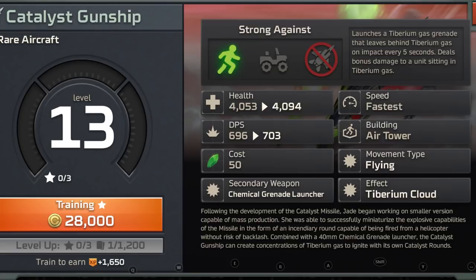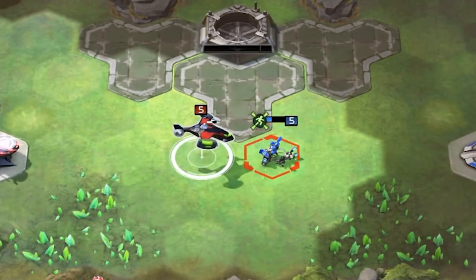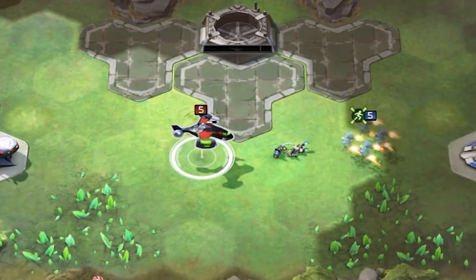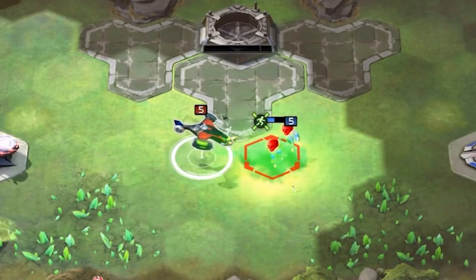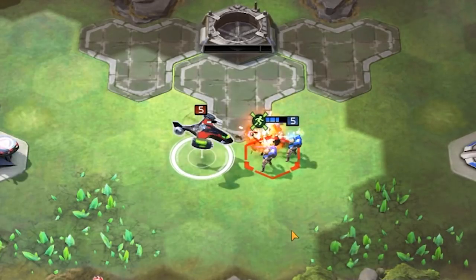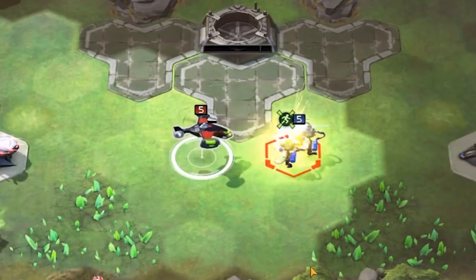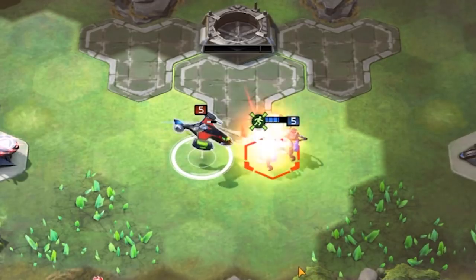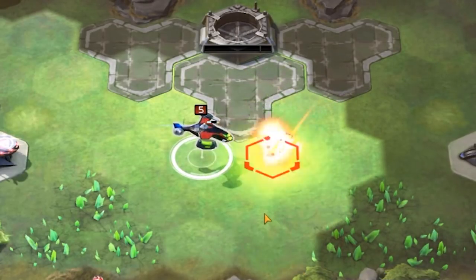Let's take a look at some of the matchups. Here are shocks — shock troopers, it's one shot per model, so pretty efficient versus these medium infantry. Here's jump jets — a little bit lighter, but again one shot per model, and there's the chemical grenade going off on those jump jets. Here's grenadiers — two shots per grenadier. The cloud finishes off the squad, pretty good against grenadiers. Here's mutants — they have a little bit more hit points than grens so it's not quite as good. It's still two shots per model, but the grenade is a little bit less effective and needs that final shot to finish off the mutants.